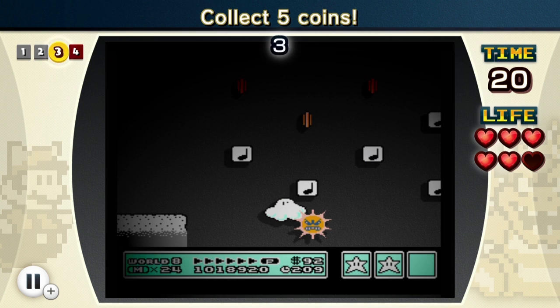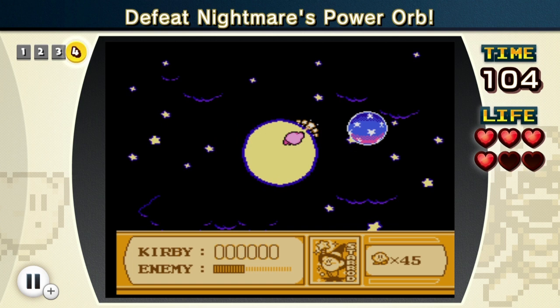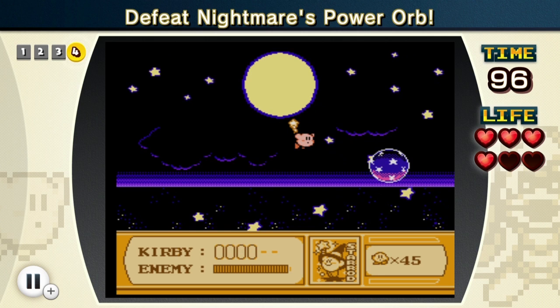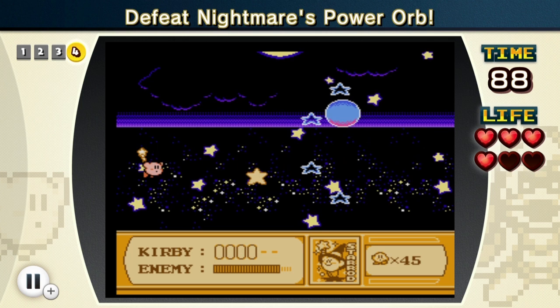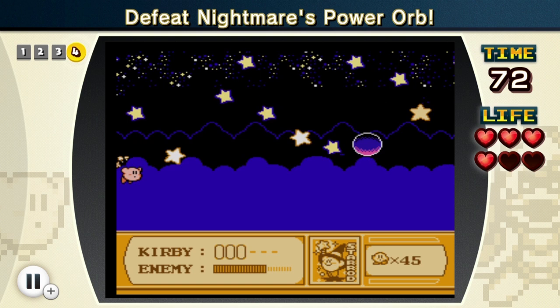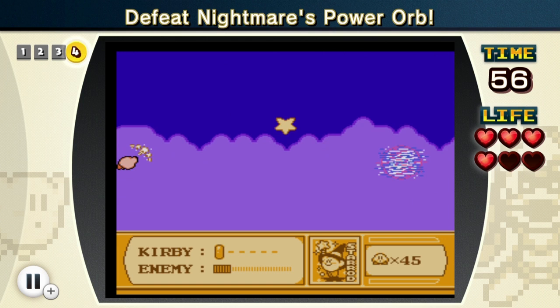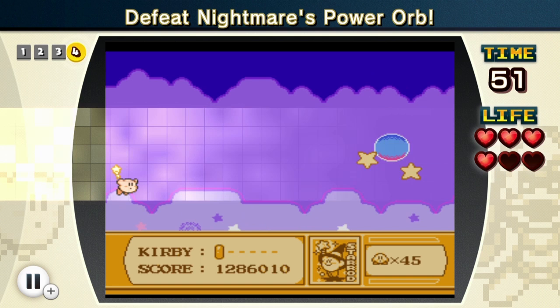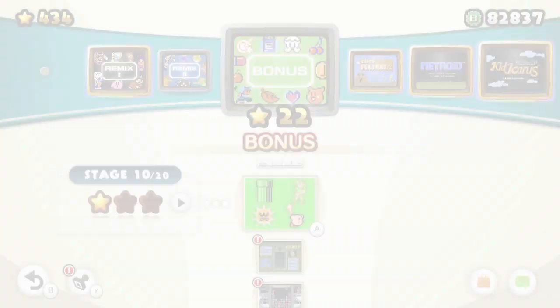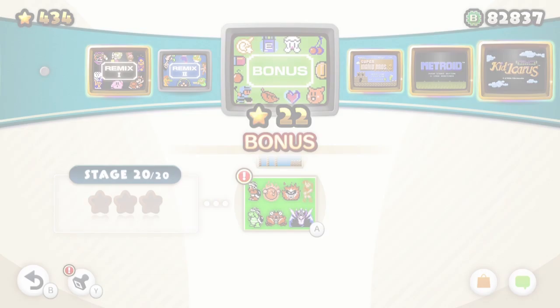Now we have to collect five coins using the light of the sun - we don't want to lose our power up here or we might not be able to reach these! Five coins - easy. Next, we have to defeat Nightmare's power orb. I don't even know who Nightmare is, but it looks like we have the star rod here, which is awesome. Giant bullet bills - maybe Bonsai bills, because they're the big kind. He's shooting back at me and I took some damage. I can only take one more hit. One hit left and I got him! Only one star because of the game over on the Zelda portion. That's going to be it for this episode - I'll see you next time, and we'll probably finish off the bonus.